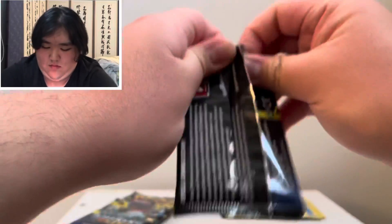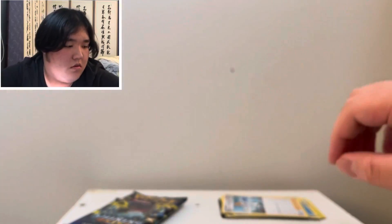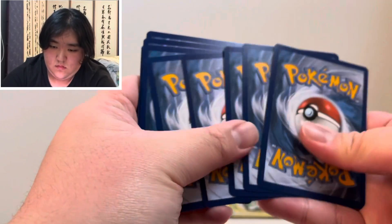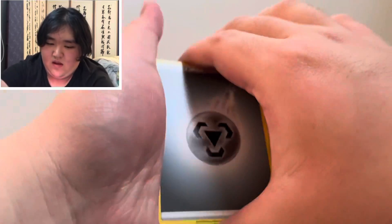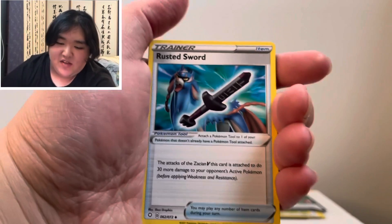Shiny Wulu — nice card. Alright, this pack. So... Steel-Type Energy. Float Soul. Trainer Rusty Sword.